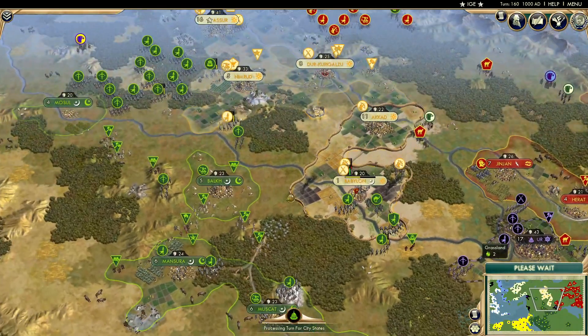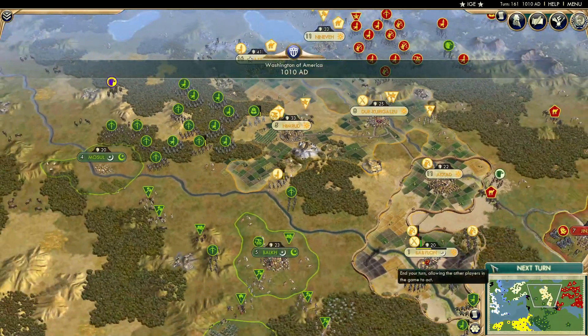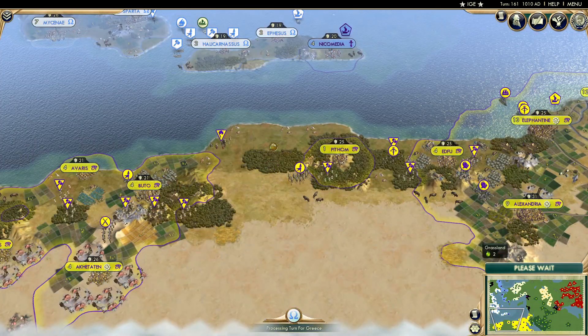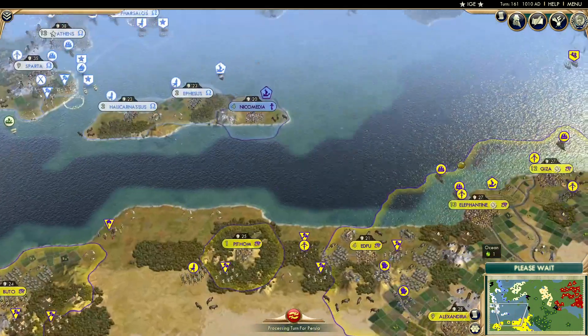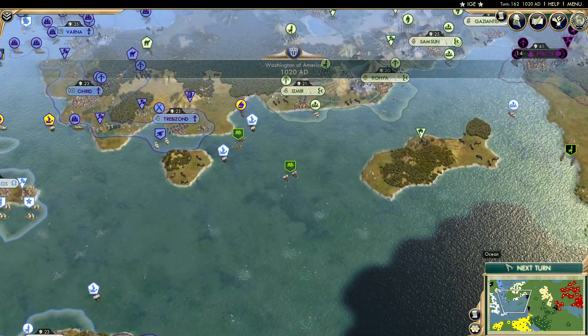Babylon recap: Losing to Assyria. These Assyrians are putting up a great fight, but it is concerning. Arabia has a big force coming in towards Asher — their capital. Not what you want to see. Egypt adds another city and is going to connect these two parts of their empire pretty soon. Egypt does not have too many boats. The Ottomans are going to get Cyprus.